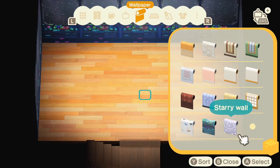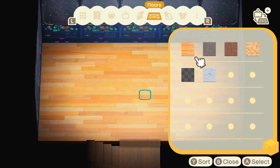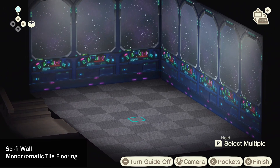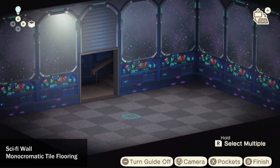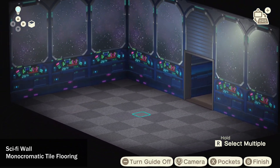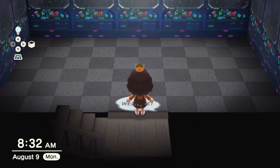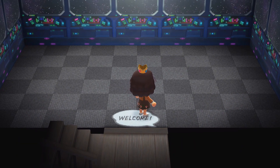I started off the arcade by setting the vibes with the sci-fi wallpaper and the monochromatic tile flooring. On stream, I played around with the combinations of the walls and floors a bit, since it basically set the standard for the entire rest of the build. After lots of going back and forth, my chat and I decided that this was the best combination.